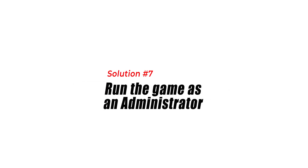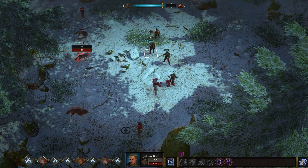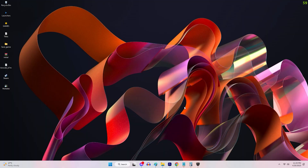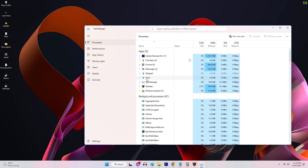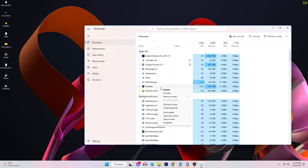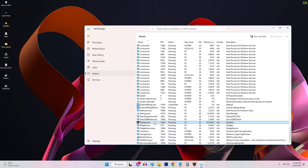Solution 7: Set High Priority in Task Manager. Setting the game's priority to High in Task Manager can sometimes fix crashing issues. To set the priority, open Task Manager by pressing CTRL plus Shift plus Escape, then right-click on the game's process, select Set Priority, then High.